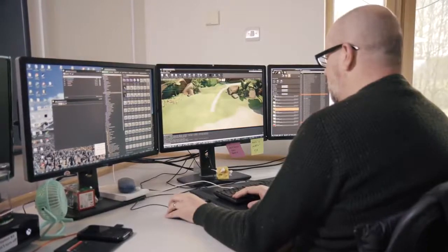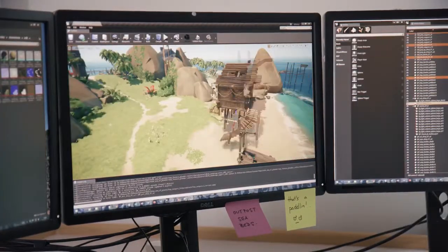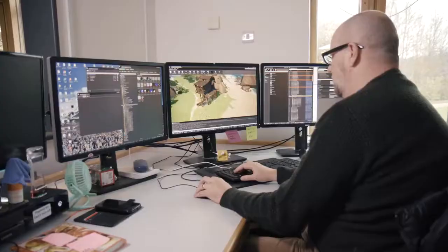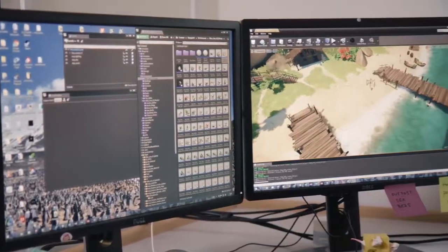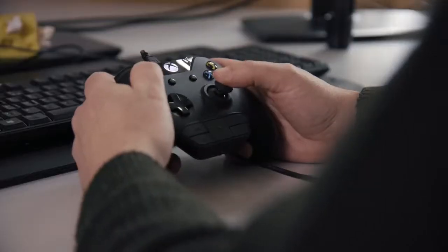We'll take that in Unreal, sculpt the terrain so it's got all the right height, paint terrain layers on it so it's got all the right surfacing, and then we'll bring in assets to build the scene. We'll add in buildings, rocks, trees — all that good stuff — and work it up into the full game experience.